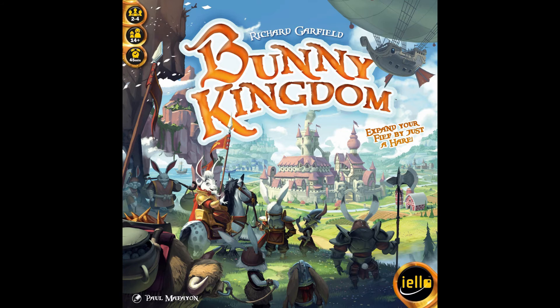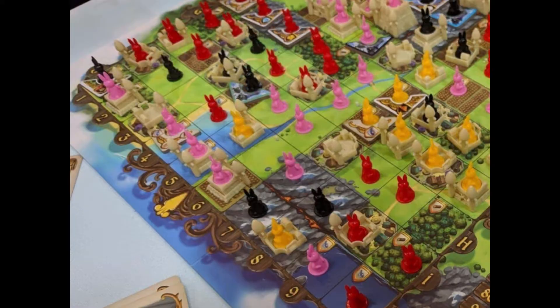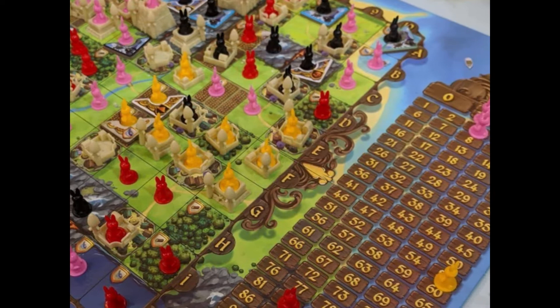I'm Rob from jtrpodcast.com and I'm going to show you how to play Bunny Kingdom. This is a game for two to five players, plays in about 60 minutes, is designed by Richard Garfield, and is published by IELLO. You are the leader of a clan of bunnies — create fiefs of connected regions, gather resources, and build cities to gain glory and lead your clan to victory.